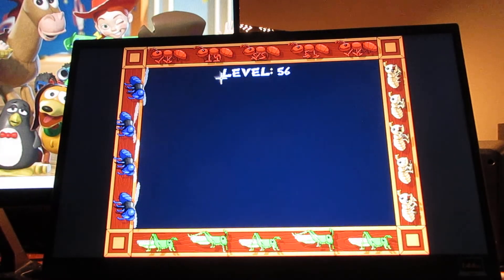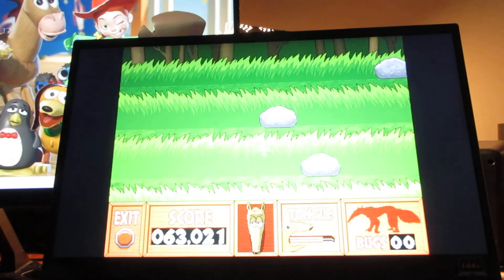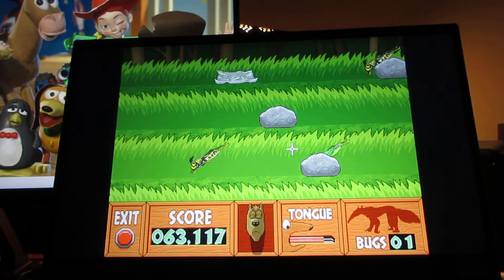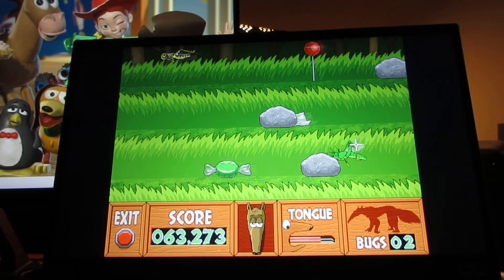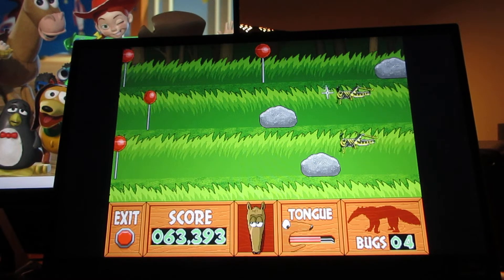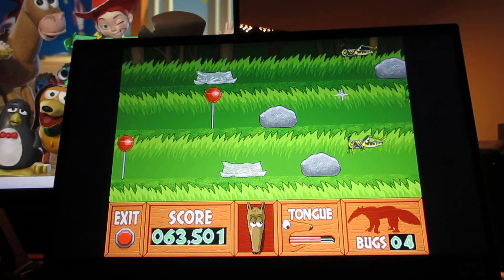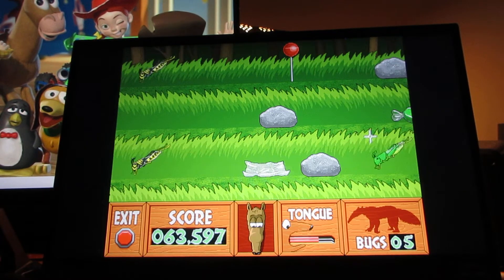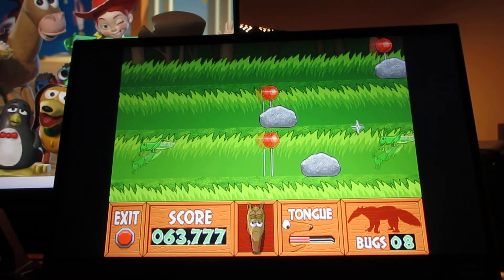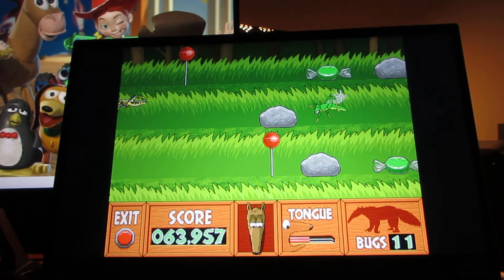Level 56. You need to get 20 of these, 60 points. Now here you want to get the good grasshoppers, not the striped ones. For grasshoppers, they're really good at what they do. And in Bugdom 2, the main character is a grasshopper, where the first Bugdom was a pill bug — Rolly McFly.